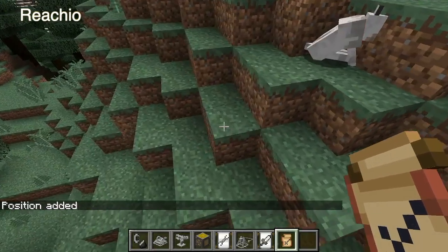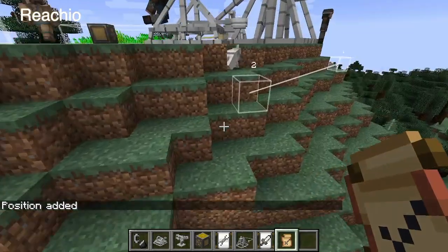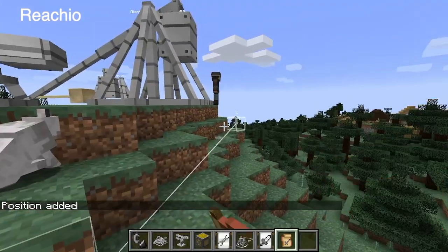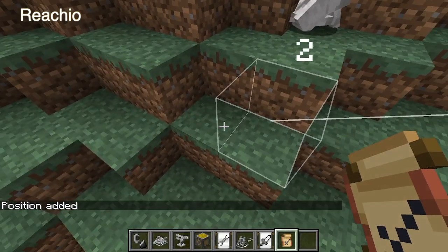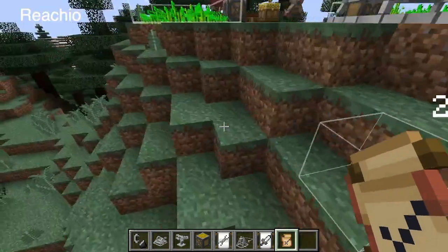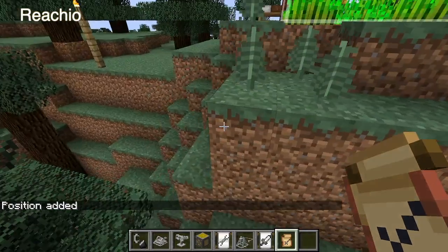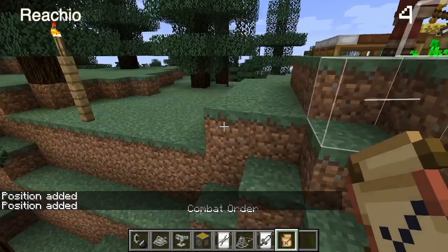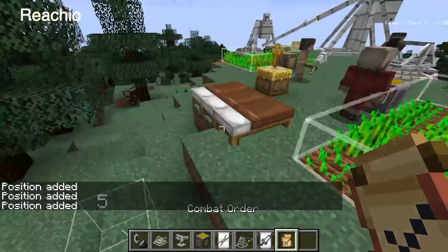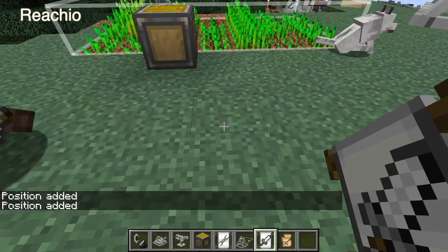You can have him go around the entire area — point one is where he starts and then point two he goes over there. After some time he would go back to one. You can have him go all around the entire area, and once you spawn him you just give him the combat order.